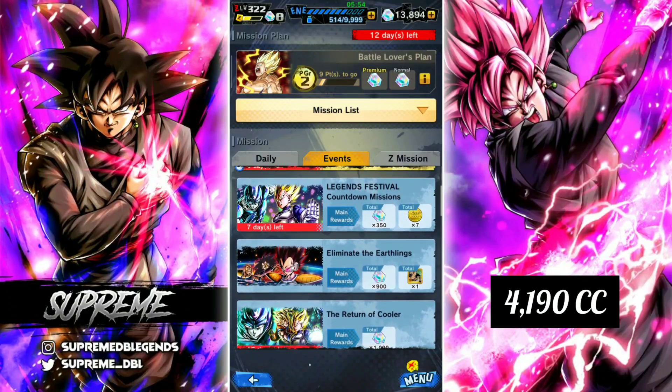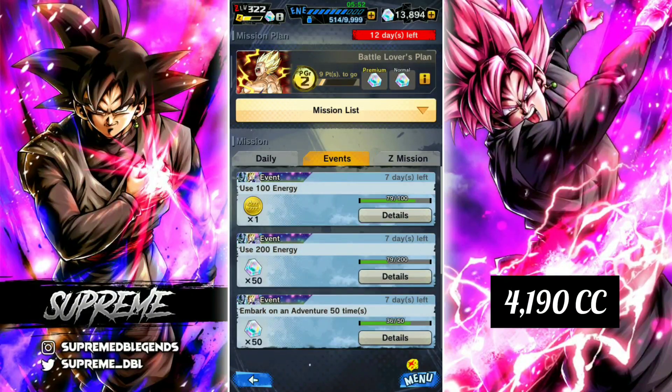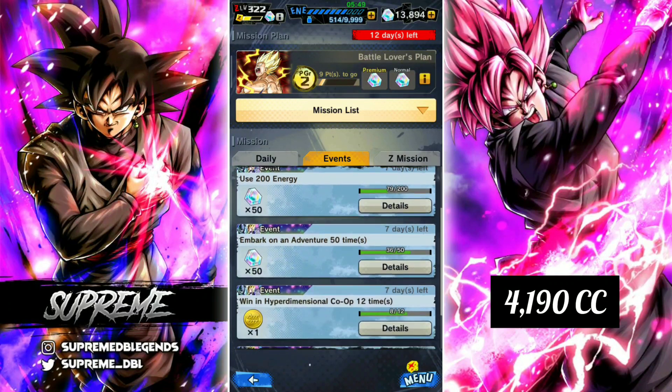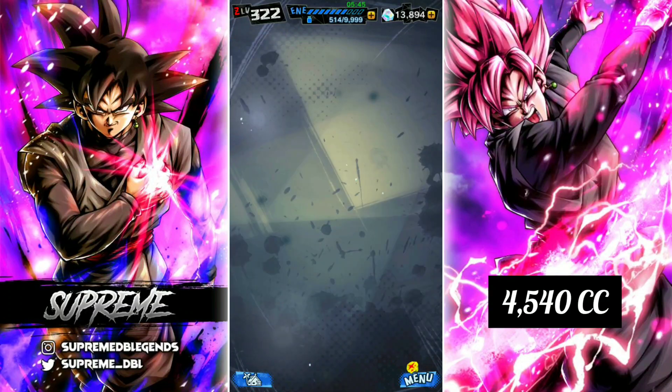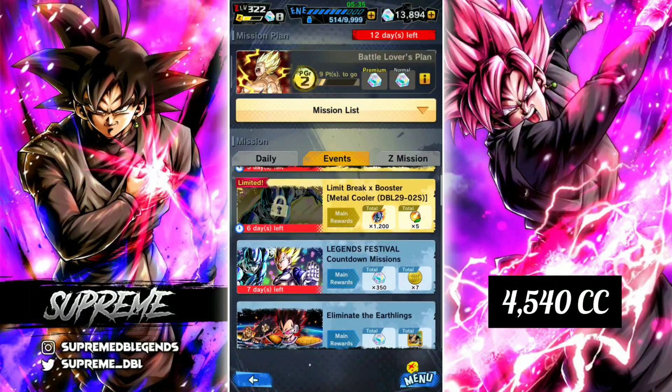Then we have the Legends Festival Countdown, which is basically 350 crystals that you can get very easily just from playing a bunch of things listed in there. I recommend clearing that — it's very easy to do, just clearing a bunch of tasks it specifies, and you will get those crystals very easily.